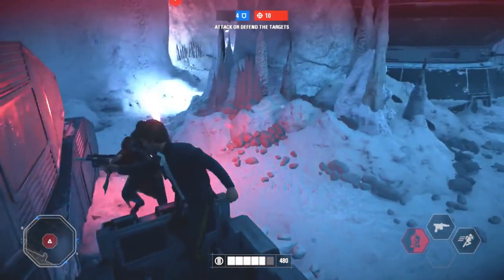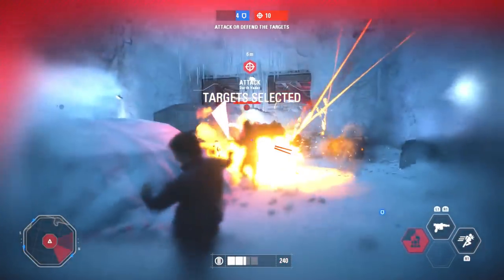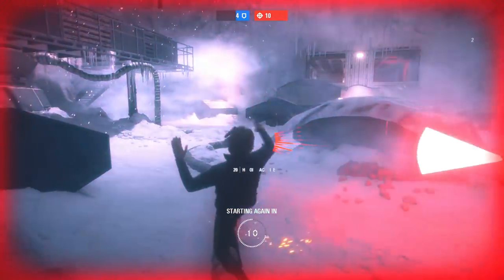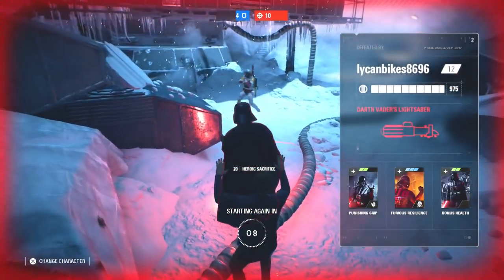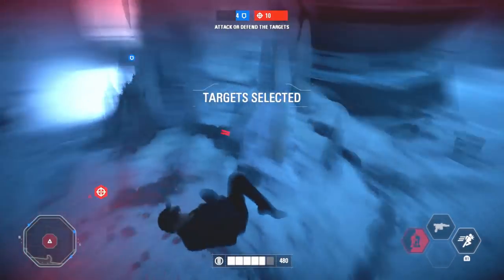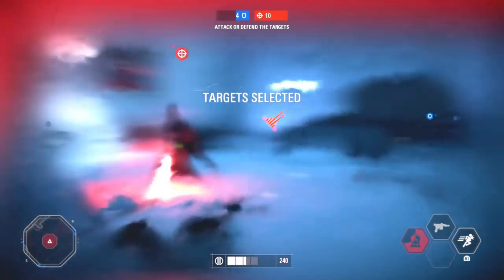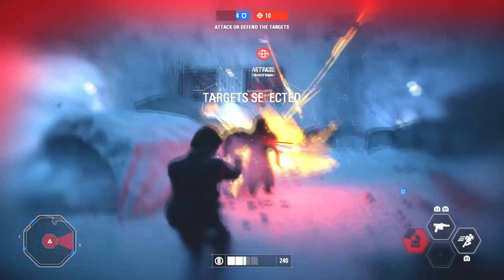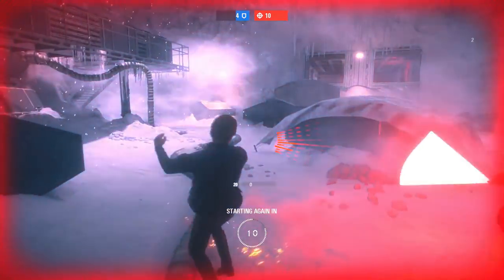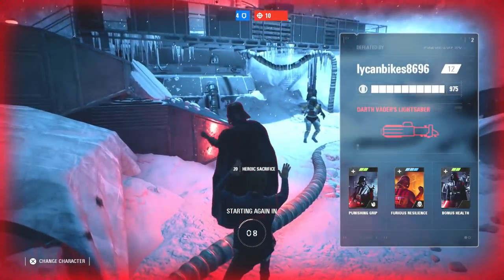I'll show you one more example of another Han versus Vader clip. In this one I'm only trying to roll away from him to see how far I can get before dying. I thought I was going to die to Boba at first, but as you can see I died to Vader's lightsaber. On the final swing you can see that I leave some kind of hitbox in my path that he hits where my character is not actually at, and then I take damage and die from that.